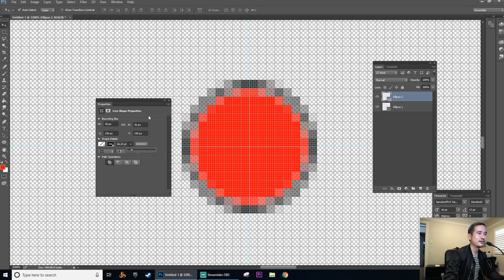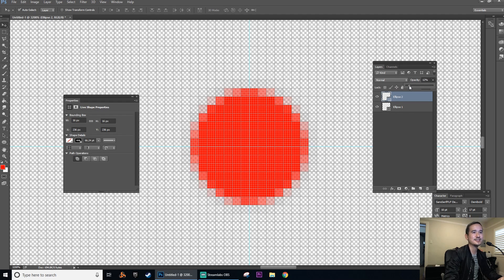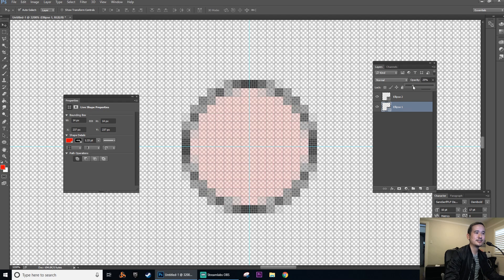And then, since this is going to be that bigger crosshair that goes around the default Krunker crosshair, we're also going to take that red ellipse and reduce the opacity to about 13%. That way, if my cursor is aiming at an enemy, I can see through the transparency if I'm really trying to land a precise shot. You don't want a crosshair that's really big smack dab in the middle of the screen — that's just going to block your vision. So this is the crosshair.